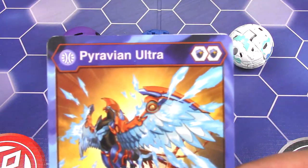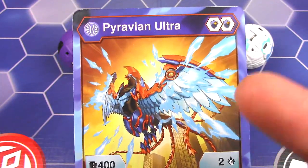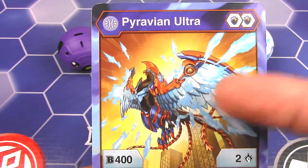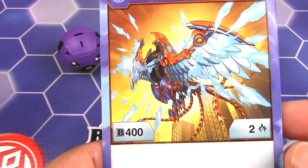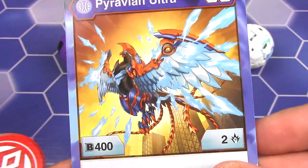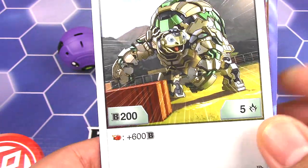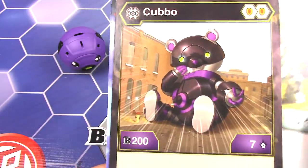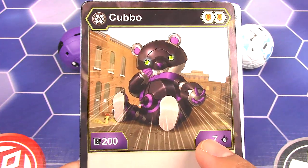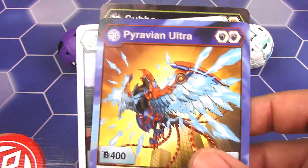Here are the character cards. Aquas Pyravian Ultra — you need two magic shields to play it. Really cool artwork. I'm guessing it's a stock image of Pyravian with the faction colors changed, so since it's Aquas it's shooting off water. It's 400B and two damage. Haos Tritonium — you need two flaming fists, 205 damage, and if it picks up a flaming fist, 600, which is really good. Then cute little Kobo — you need two regular shields, two and seven damage. Insane amount of damage, but pretty weak in B power, so you gotta buff it up or shoot negatives toward opponents.